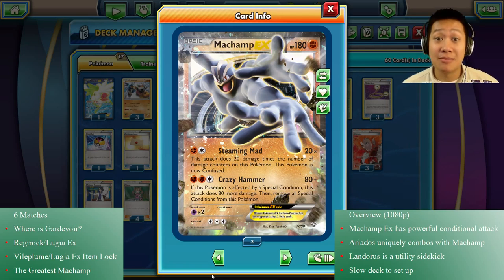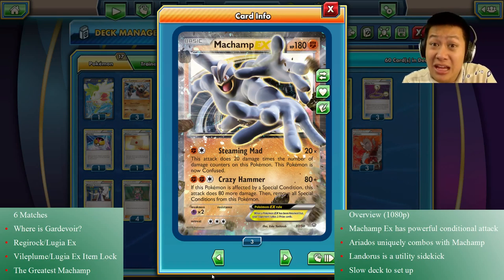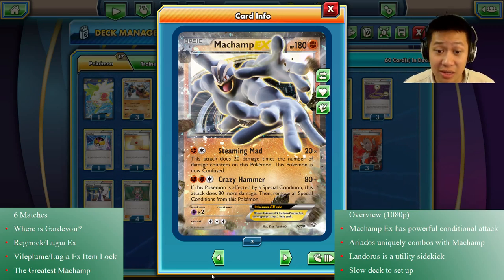The first attack, Steaming Mad: you have to be hurt, but every damage counter on Machamp is doubled, so it just sends it right back. It can easily one-shot some Pokemon. Your opponent has control over it, because they can hit the break points and one-shot or two-shot Machamp before it can do something. So it's slightly unreliable, and it confuses your Pokemon, so 50% chance to miss for a couple turns.